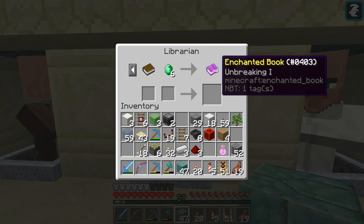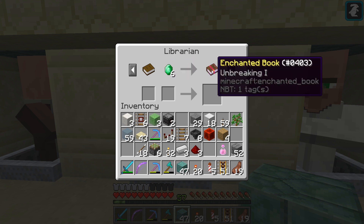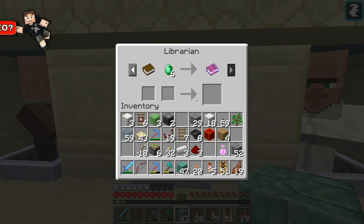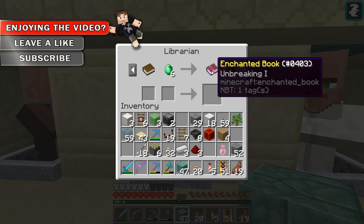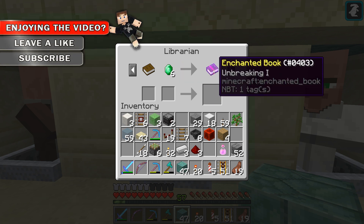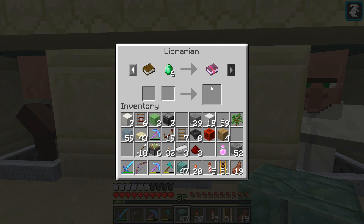Let's go through this guy here. This is a good one - I think this is a really good trade. Six emeralds for Unbreaking 1. So for 24 emeralds basically, you could get to Unbreaking 3, right? Because you'd have to buy two Unbreaking 1s, combine them to make a 2, then another two 1s, combine those into another 2, and then combine your two 2s together. So that's 24 emeralds for Unbreaking 3, which is not bad.